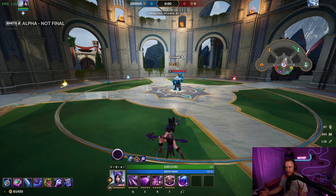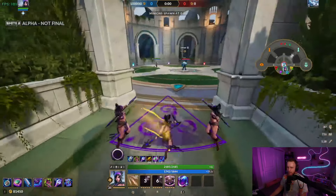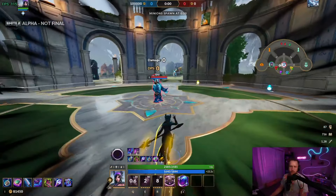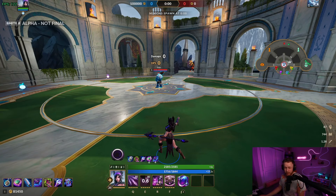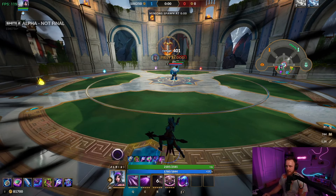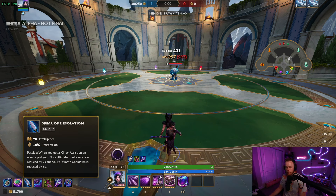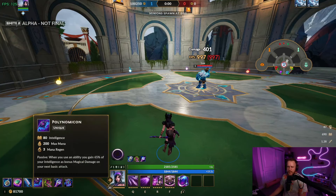Next up is Morrigan, another very cooldown-reliant character. Pendulum first into Gem of Focus — she's movement speed reliant because she has no actual dash in her kit, so you want extra movement speed so when you go invisible you can travel across the map as far as you can. I like Deso on her still because her damage early is fine, but in early and mid game the only way she's useful is getting a last hit on a kill, getting cooldowns back, going invisible again to reset. It gives you a chance to get two transforms off in a fight.